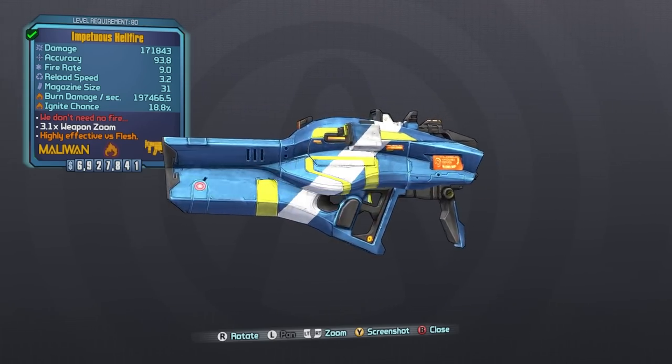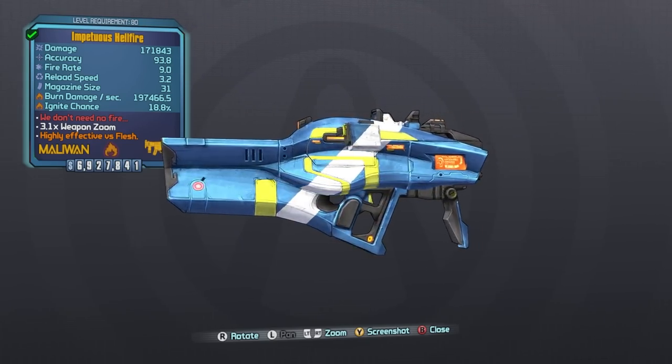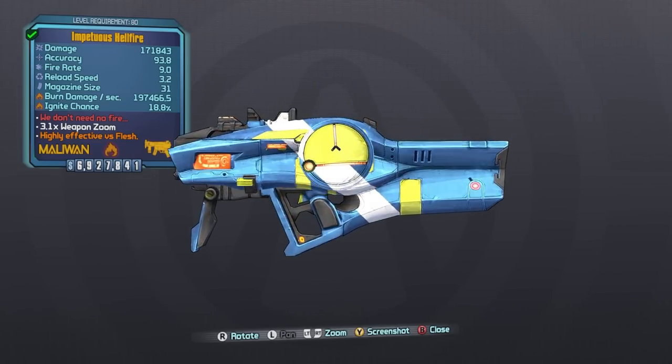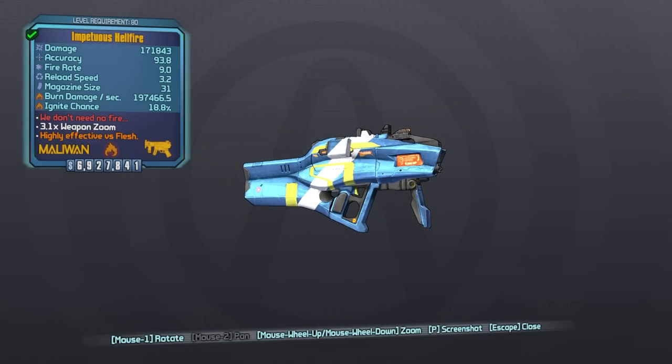The tubby dropped us a Quarterstaff class mod. On lucky run 13, we got an Impetuous Hellfire. The Hellfire can drop at a 10% drop chance from Scorch, at 10% from the Digistruct Peak Scorch as well, and also at 10% from Sully the Blacksmith in the Hallowed Hollow area of the Halloween DLC.